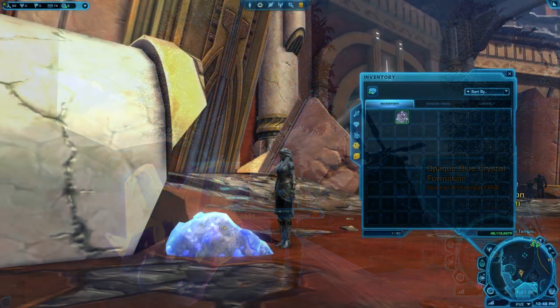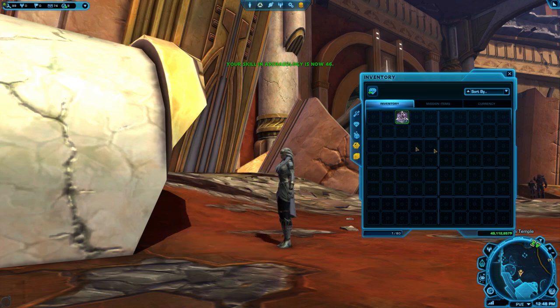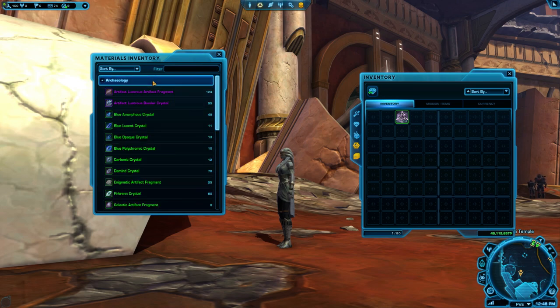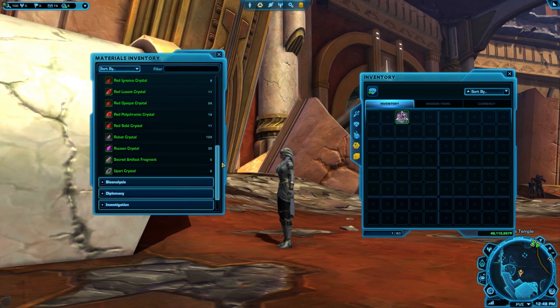An important thing to know about crafting materials is that they don't go into your inventory most of the time. Instead, they automatically go into a special type of bank called your Materials Bay. This Materials Bay is shared by all your characters on your server, and anything you craft will automatically pull from your Materials Bay supply. You may have even already earned some crafting materials while you were playing that went straight to your crafting bay.